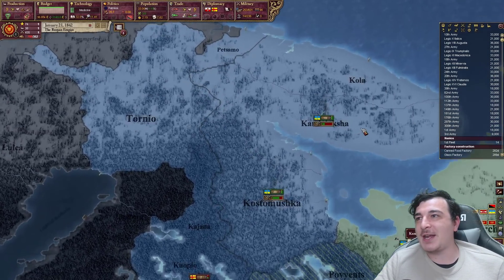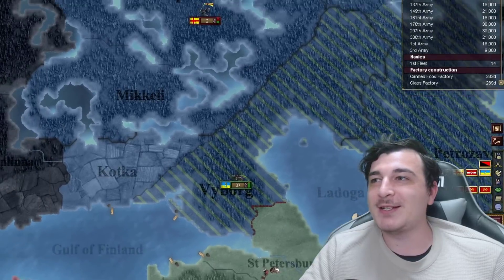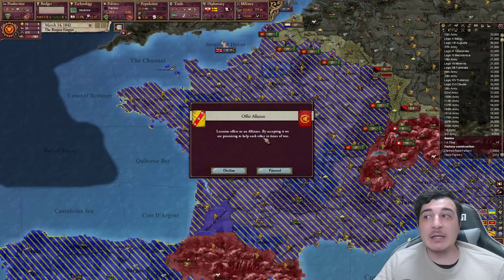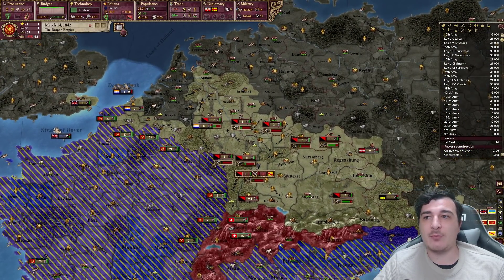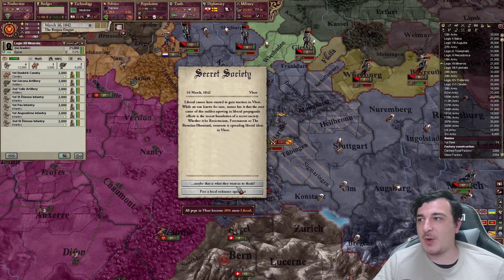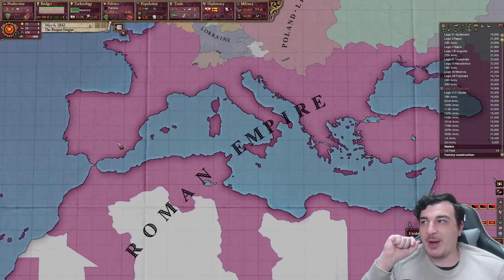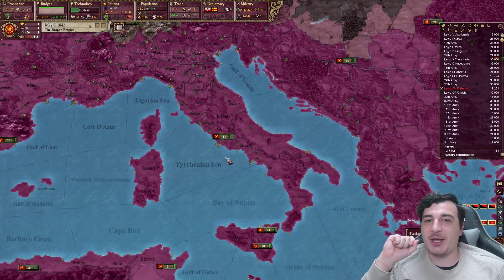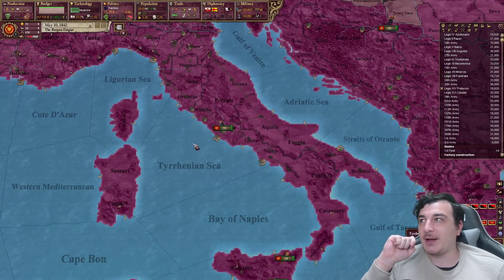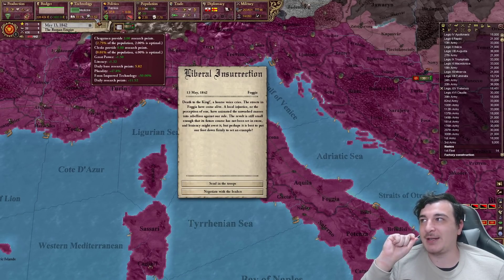This Ukrainian invasion of Scandinavia is reminding me of the Soviet invasion of Finland — hopefully it does not have the same outcome. Alliance offer from Lorraine? Sure, I don't mind helping Lorraine form Germany. Let's help them out with their rebels whilst we're at it. I'm starting to realize that because I'm such a massive empire, my people are very uneducated and that's hurting my research output. I'm pretty far behind — I need more clerks and more clergymen.